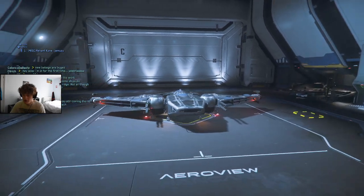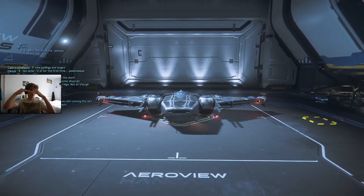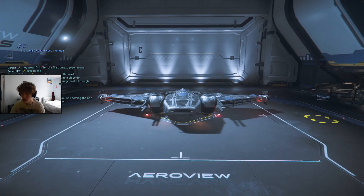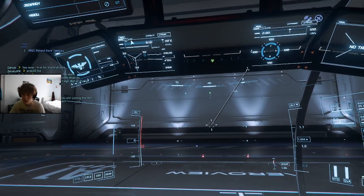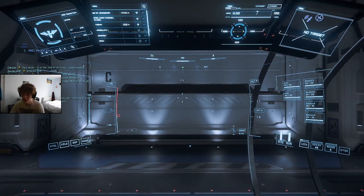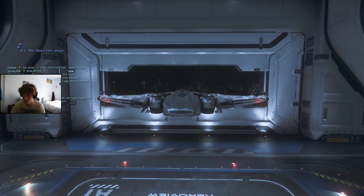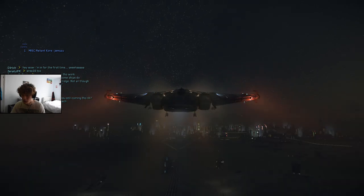It's currently in VTOL landing mode. As you probably know, the MISC ships have two different forms — the wings actually flip while keeping the sides straight. It's actually quite buggy. I'm going to request liftoff. It's a really quick ship; I love this ship. I spawned in Microtech right now because I really do like the feel of Microtech, so we're gonna get out of here very quickly.